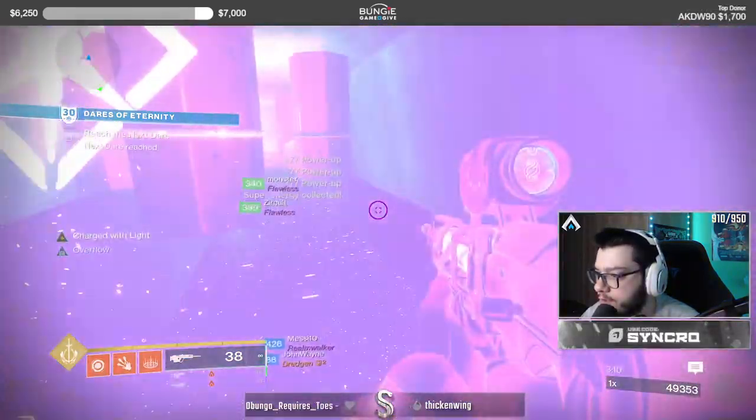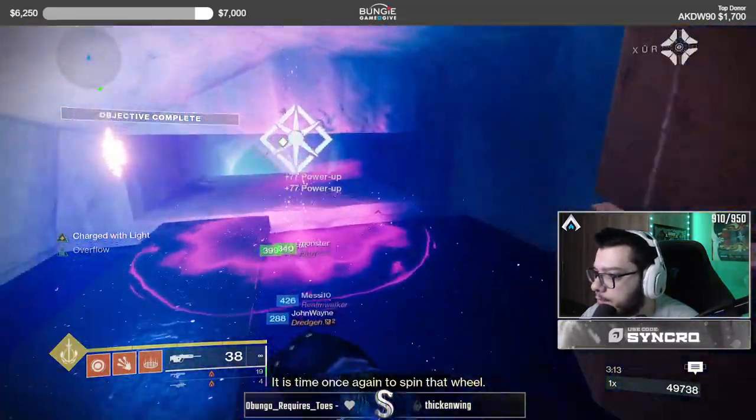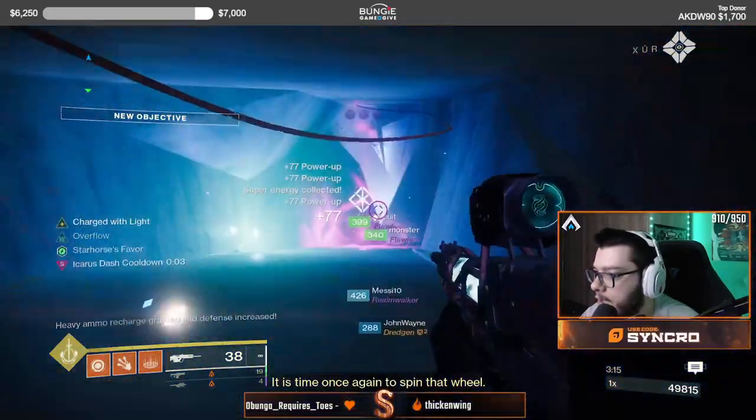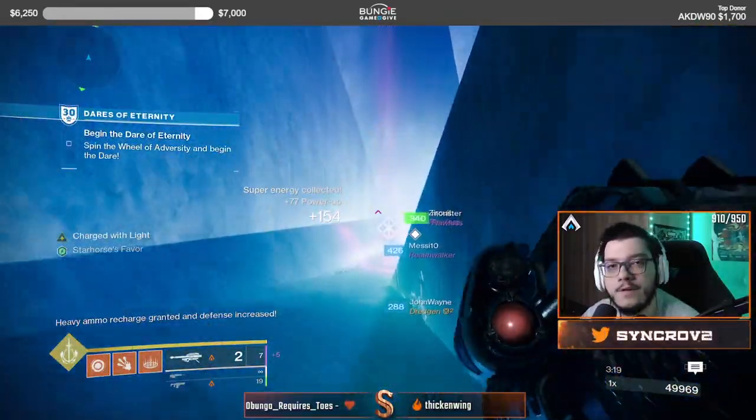Careful though. There is a jumping puzzle you have to do here — nothing too crazy, just move, move, move and that's it. And now you have infinite heavy, you have star horse favor, which gives you infinite heavy. Enjoy.